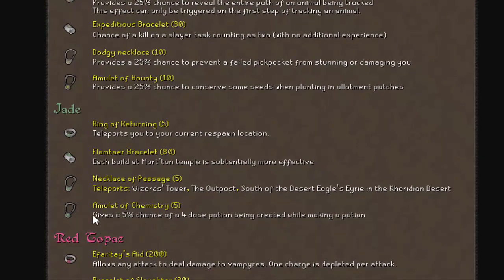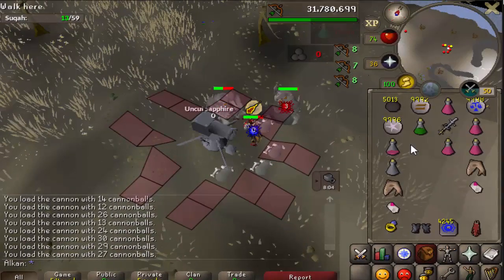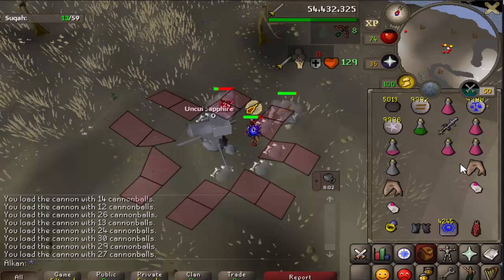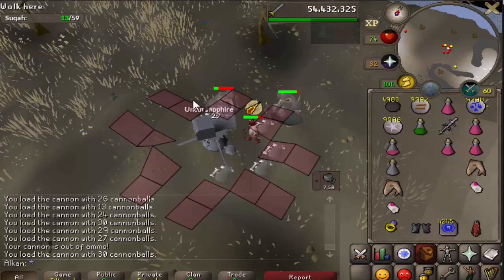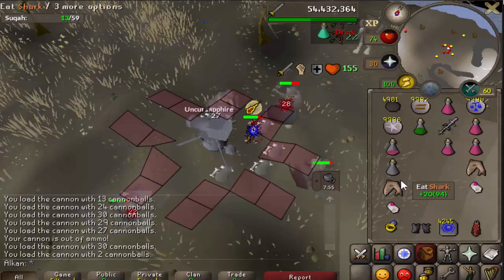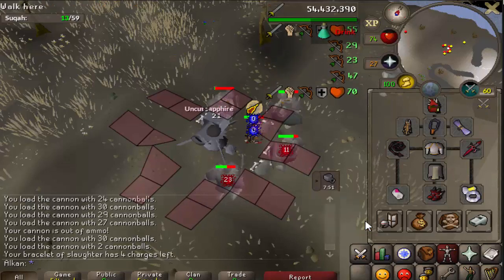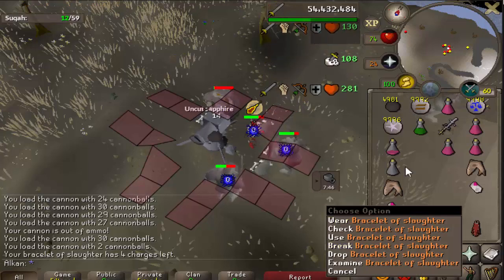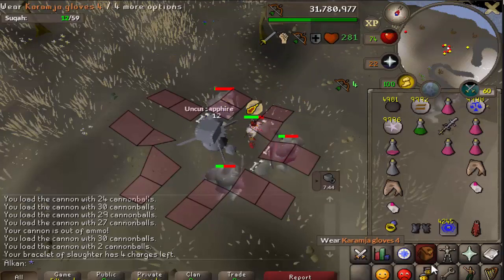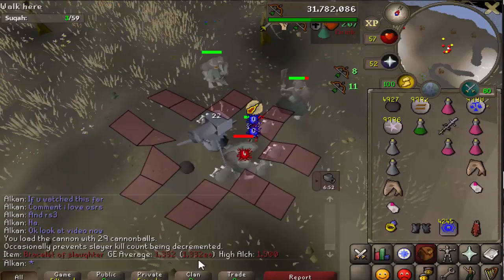There's also the Chemistry amulet - 5% chance of making a four-dose potion instead of three-dose when you do Herblore. But I want to stick to these two bracelets. I'm going to wait till this task is at zero left and then we're going to check how many more this bracelet has helped me gain. As you see, I'm wearing it. You can check how many charges it has left - four. It works just like a recoil ring and all that. You can break it if there's like one charge left and you want to start fresh with a new one.